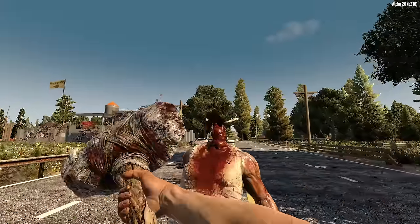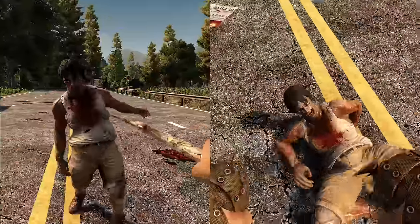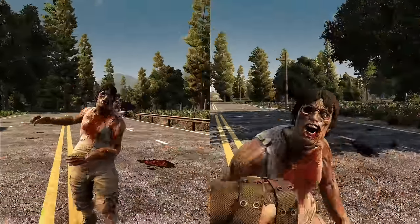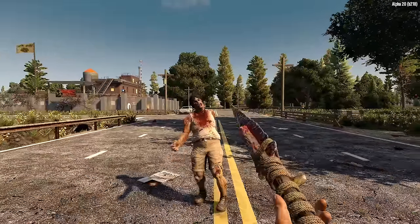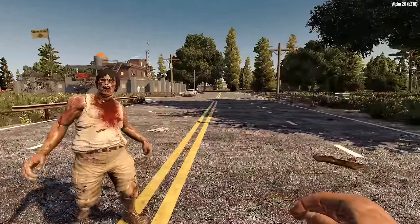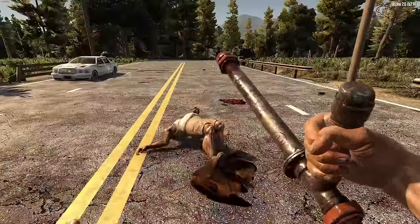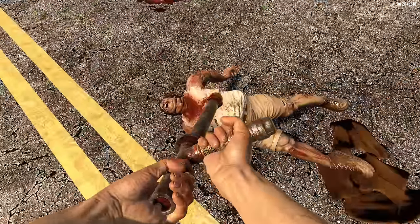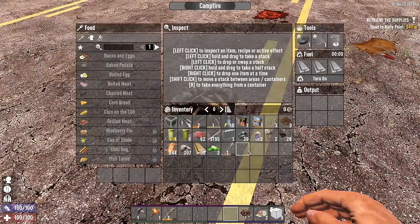Number three: the melee weapon of your choice. This allows you to craft higher quality melee weapons and makes you more dangerous when using them. You cannot go wrong with sledgehammers or clubs. Knives and brawling require you to get closer to the zombies but are still deadly. Spears are okay but power attacks require you to throw your weapon, which can render you unarmed. Batons are specialty weapons I would suggest you avoid.